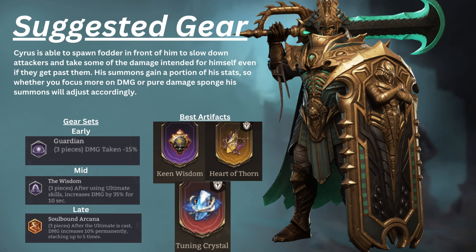For early-game artifacts, Keen Wisdom would augment his damage for himself and his summons considerably. But if you're wanting to focus more on his sustain on the field, mid-game could transition to Heart of Thorn, or more preferably a Tuning Crystal as soon as possible, for some decent AoE damage based off his HP and periodic heals to keep him on the field.